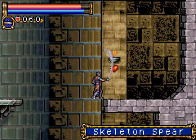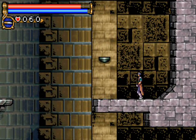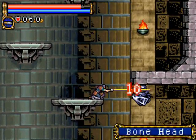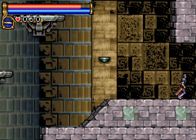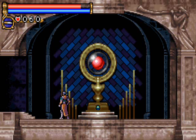Right now, at 6 MP per swing, my fire whip is relatively expensive for my level and unfortunately not that useful, only because there are so many fire-based enemies in here. Here is the second save point of the game, and that's where I'm going to stop this video. This is Classic Homer signing out of Let's Play Castlevania Circle of the Moon — hope you guys enjoyed it, and have a good day.